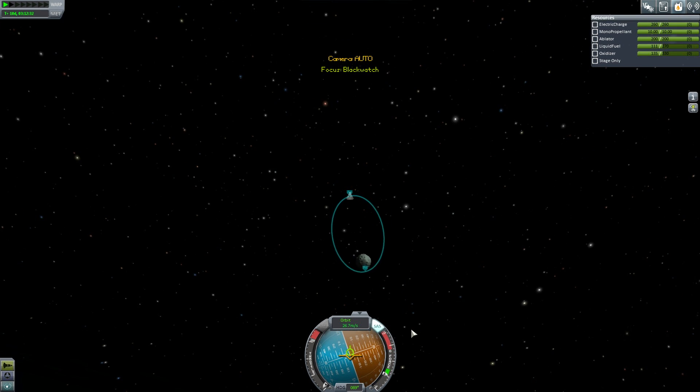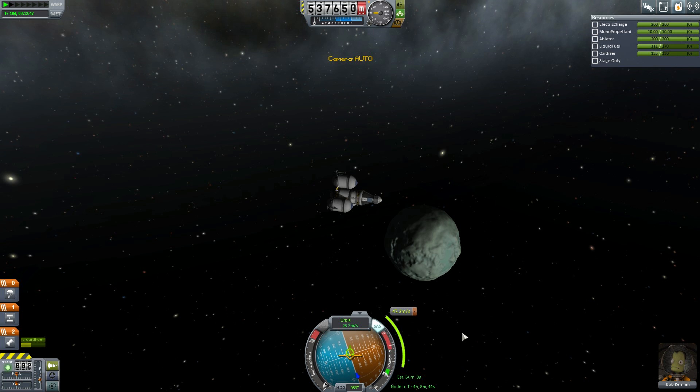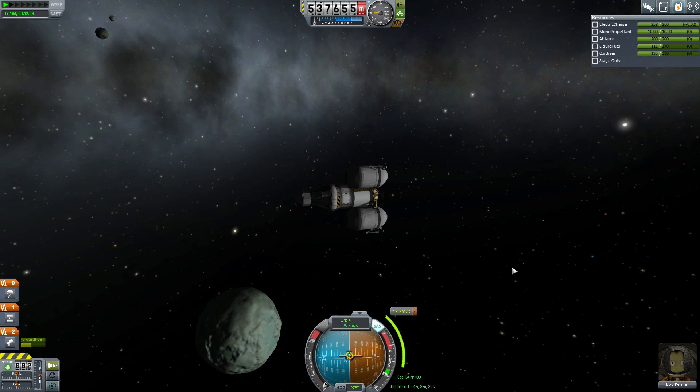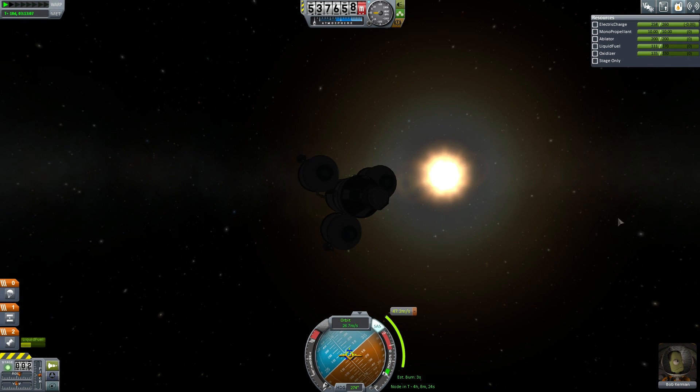Now we're going to fall towards Minmus. It's going to take four hours to move in. The next step with landing will be to add a maneuver node at the closest point and do standard retrograde and prograde vectors to get yourself a circular orbit. In preparation for that maneuver, we'll align ourselves with the vector. Eagle-eyed viewers will note that the retrograde vector at the opposite side of the orbit is the same as the prograde vector at this side — though for an elliptical orbit, that's only true at periapsis and apoapsis.